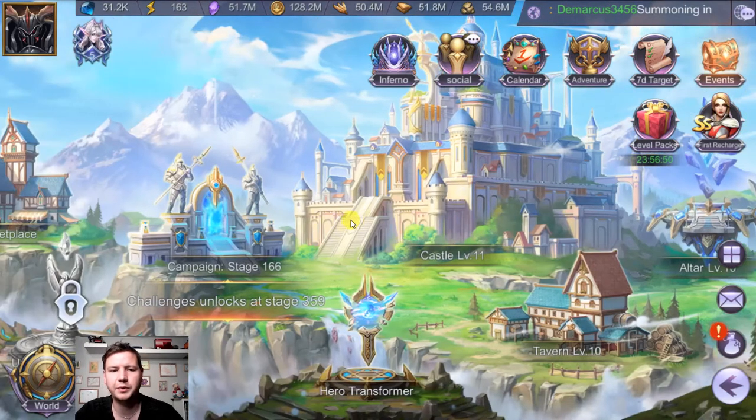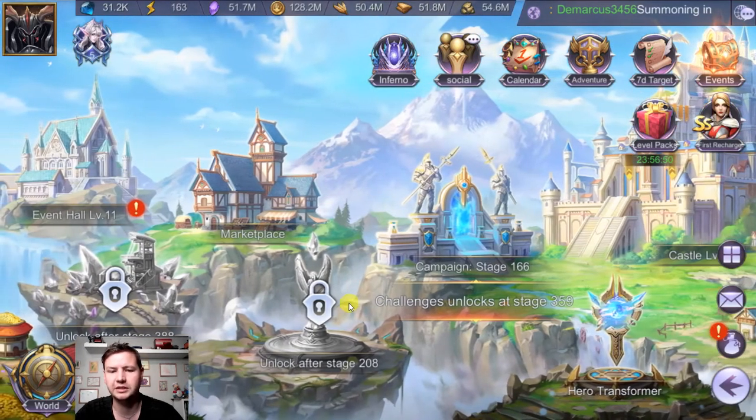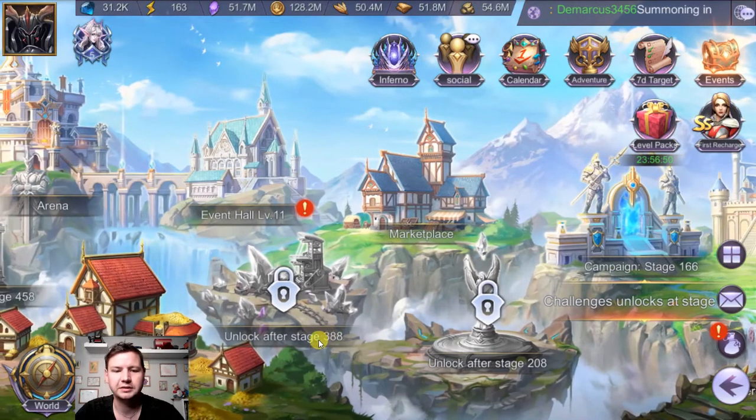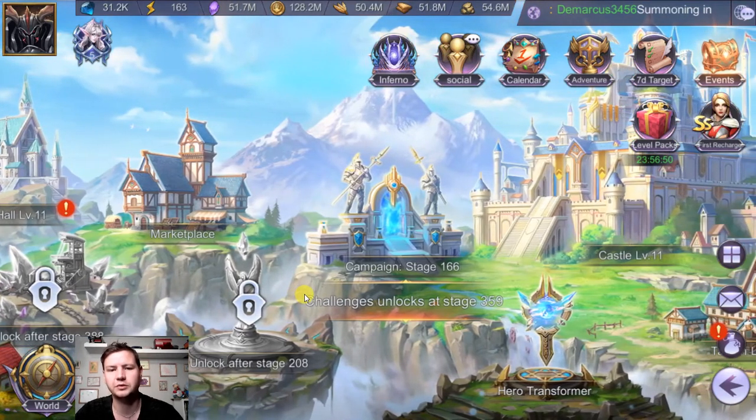The main gameplay area in the game is the campaign right here. This is where you have to progress to unlock new areas — for example, when you reach stage 208 you unlock this part, and when you reach stage 388 you unlock this. The campaign is where you need to go to level up your heroes and get more resources. Let's get into the campaign to see how it looks.